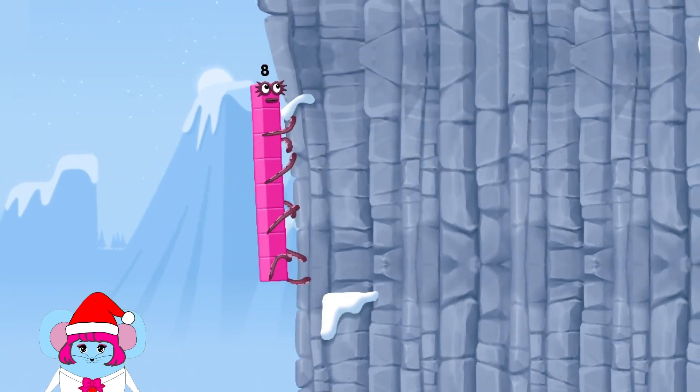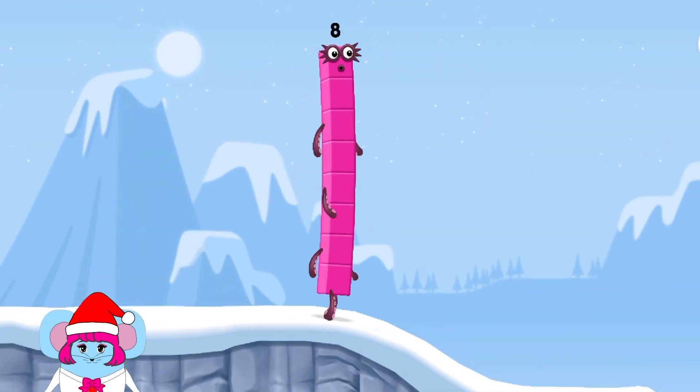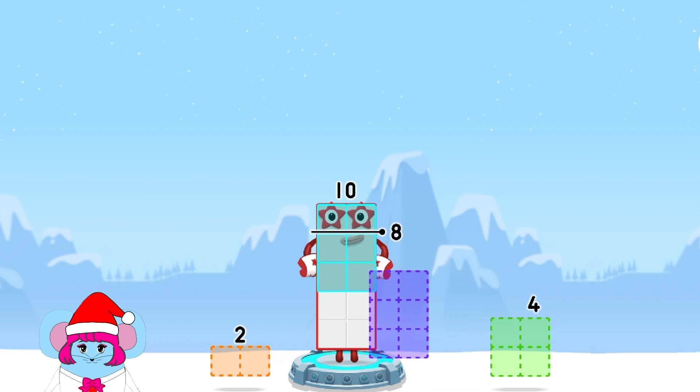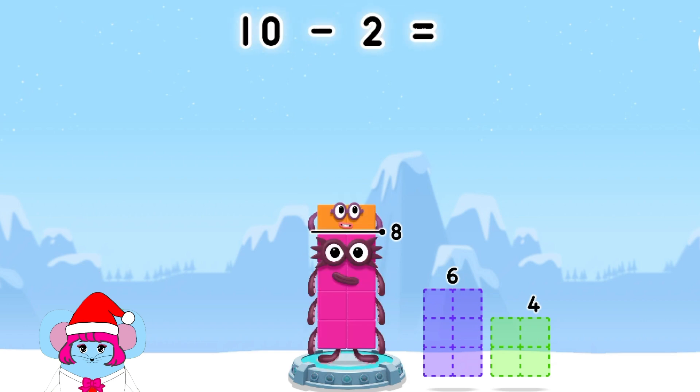I am eight! Octoblock coming through. Take number blocks away from ten to leave eight. Eight, six, four, two, six, two, two. Correct — ten minus two equals eight.